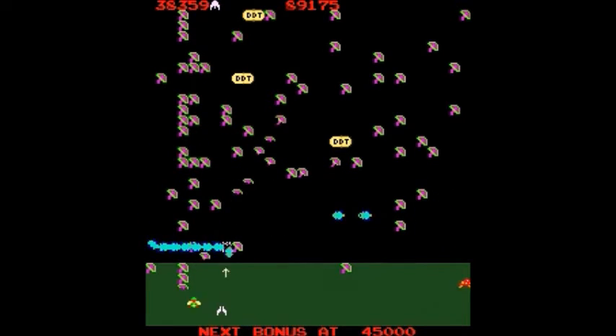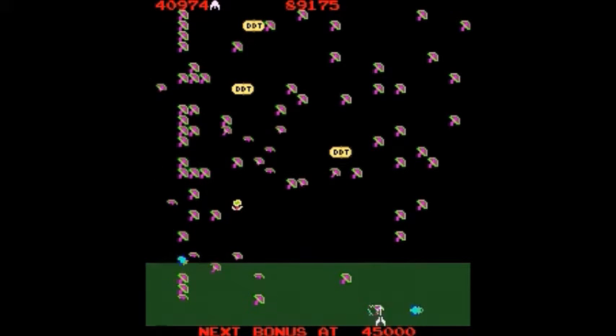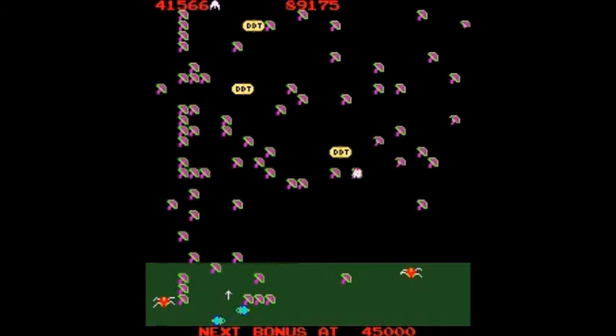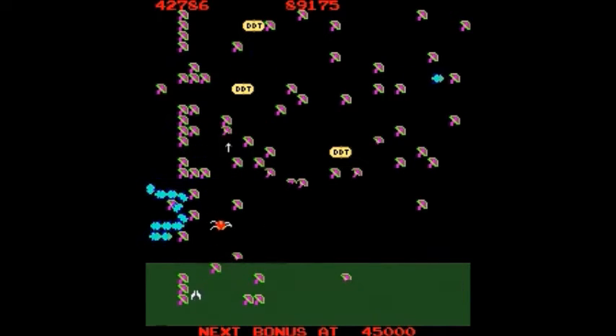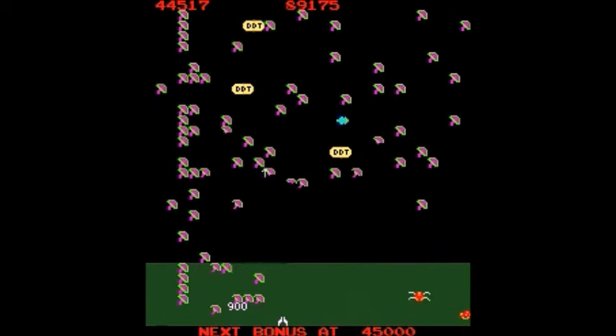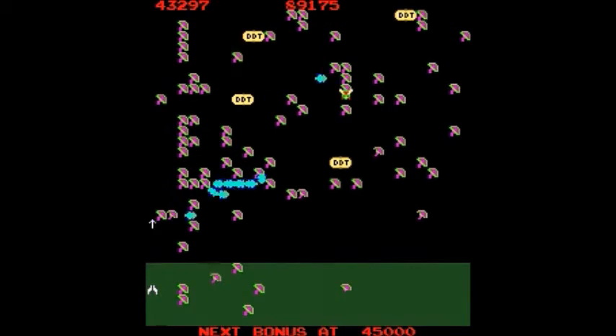You'll definitely want to destroy the spiders if you can, but just watch out for when they bounce quickly up and down at the very bottom. Note that you have an indication on this game which is your safety zone — the colored area that shows as high as you can go with your cannon. That's as high as it'll go, that colored area.